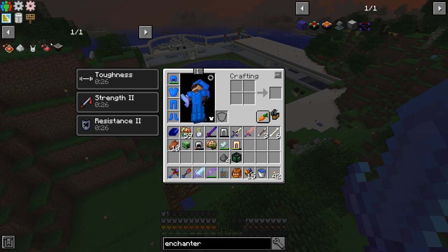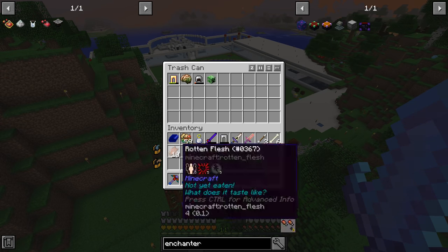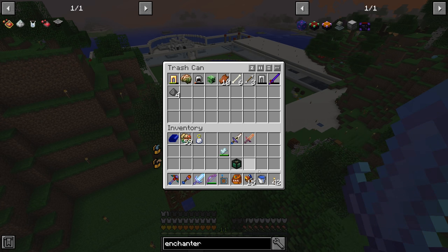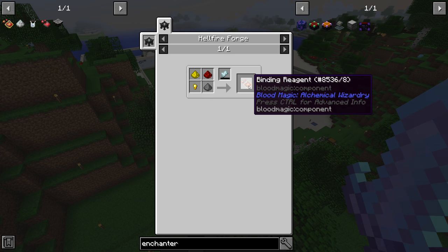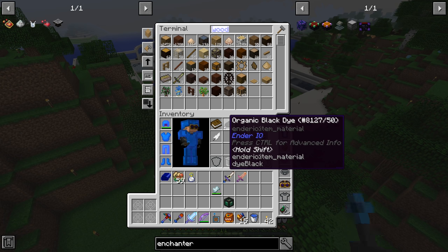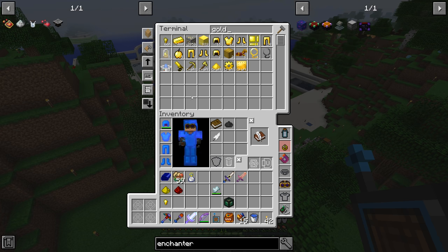That's going to allow us to get into the binding reagent — that's the whole purpose of us doing the demonic will stuff. The binding reagent requires a common tartaric gem with at least 400 will in it, but it only takes 10 will to craft. You need at least 410 to craft the second one because it uses 10 every time. We need glowstone, redstone, gold nugget, and gunpowder to make it.